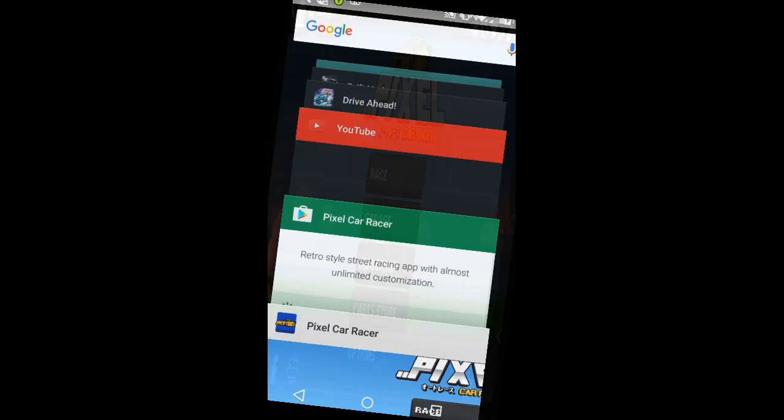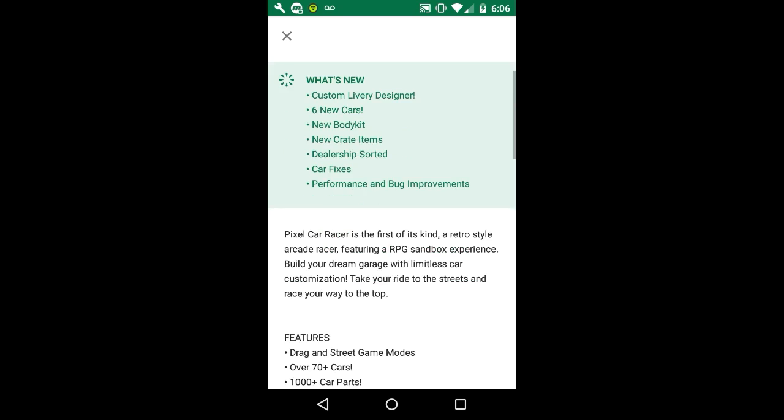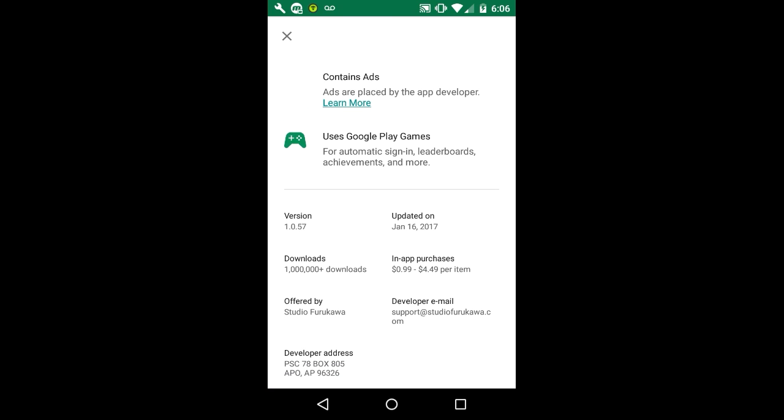This is the update. The update contains custom livery design, which I'm pretty excited about — I hope it works for me, I've seen other people say it won't work for them. Six new cars, new body kit — I've seen it, it looks cool, I haven't tested it yet. New crate item, dealerships sorted, car fixes, performance, and bugs improved. This was updated on January 16th, 2017. For Android it is version 1.057, I don't know what it is for iOS.